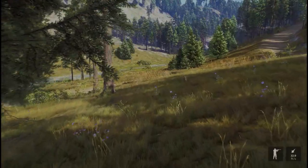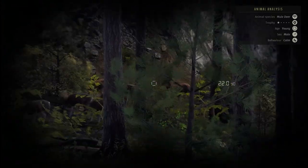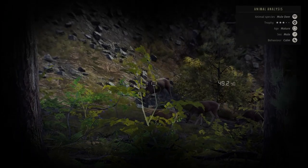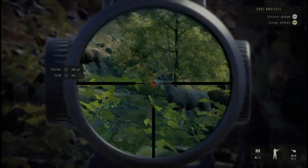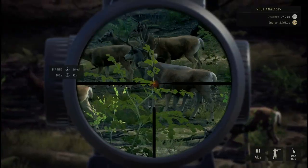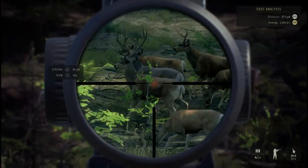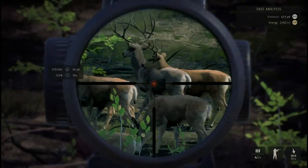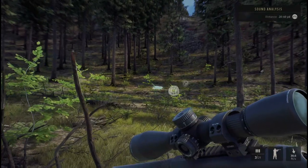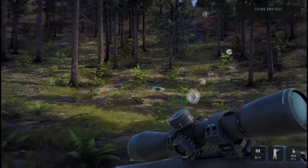Up next, the .243. Look, more mule deer — there's a four-star in there somewhere. My rules: I don't take four-stars very often, I usually wait. I'm taking this three-star. I'll protect you, Mr. President. Dropped him in his tracks with the .243 — he was 95 yards from me.